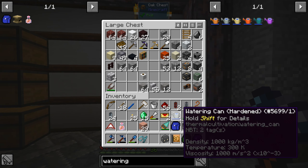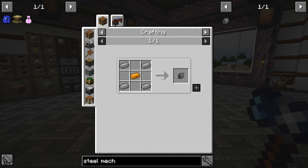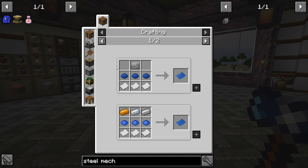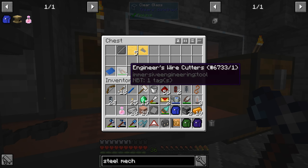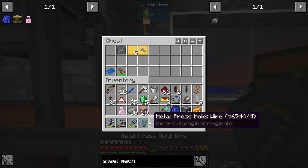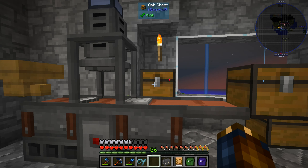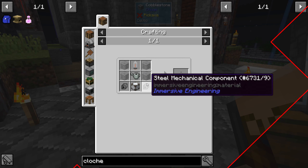I have a watering can hardened. I hope it's not a problem that it has water in it — that should be fine. We need the steel mechanical component though. Copper ingot and two steel plates, or copper ingot and two steel plus two more. We'll make it this way — I think we have this. So we need two of these things. Oh, I did it again — now we have lots of steel wires. That's great. I keep doing that. I need to stop doing that. Good thing we have more steel. So we need four steel plates — not wires. Plates. Good.